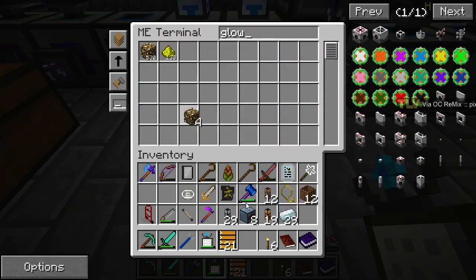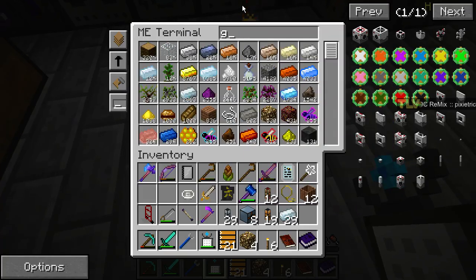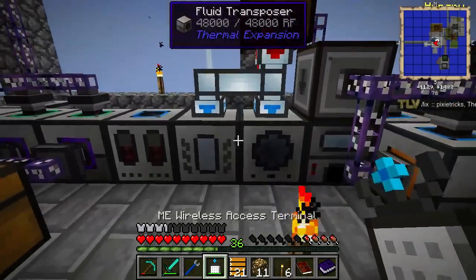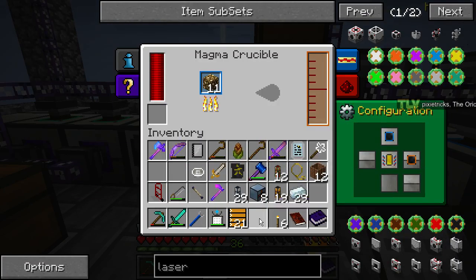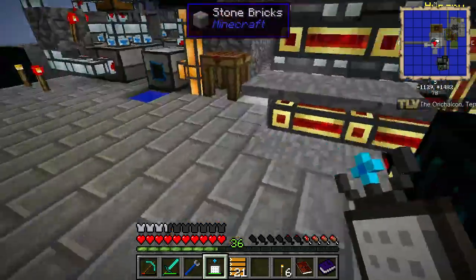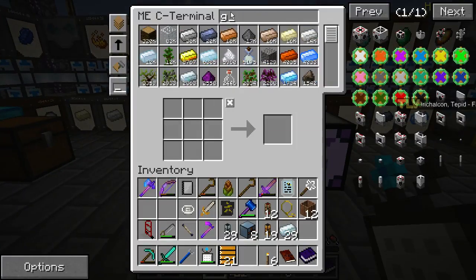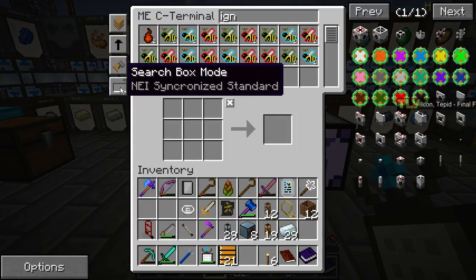Counting out the glowstone blocks: one, two, three, four. Only four? There we go. We have to fix our farm as well — we have so much to do. Doing the lasers first though. Oh, they're very slow. Okay, and igneous extruders — we can do that meanwhile.